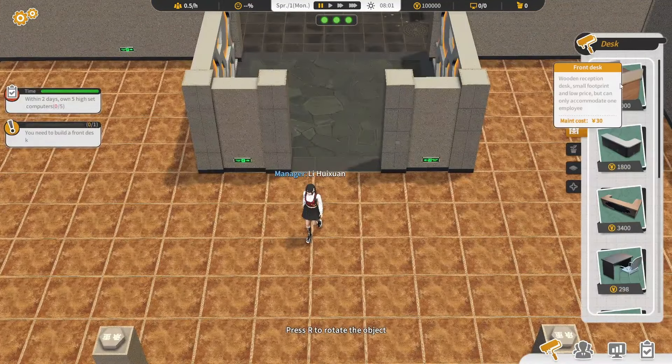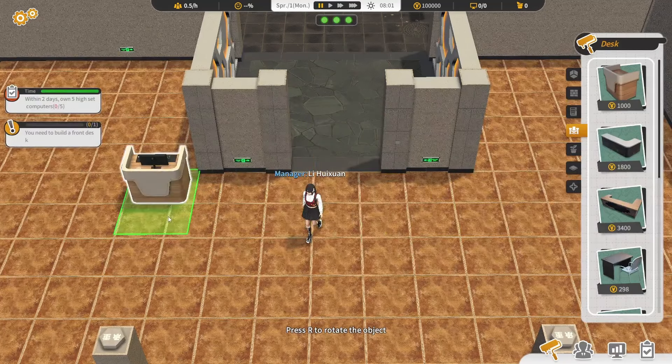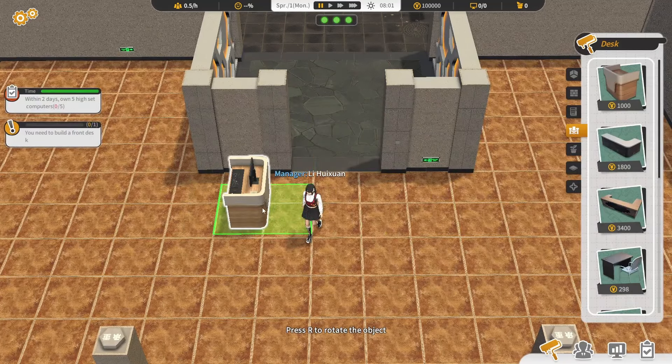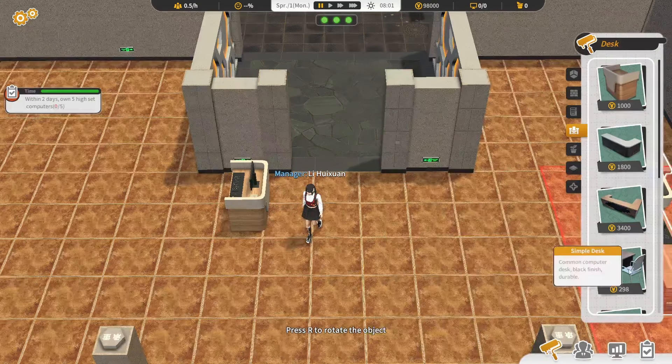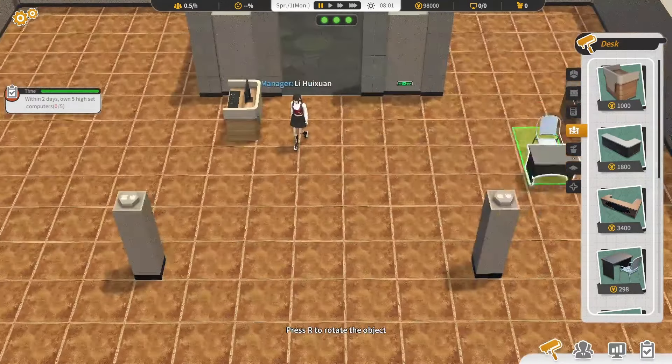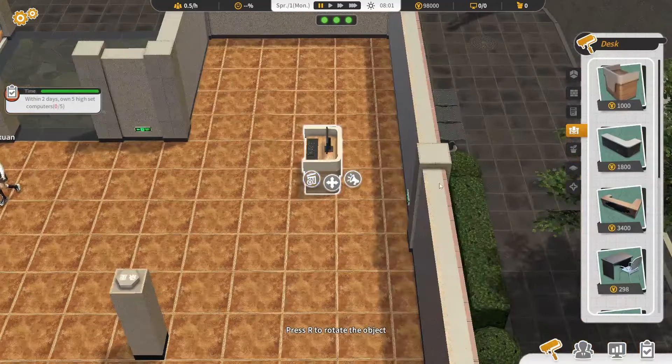First thing first, I need to build the front desk. I can have the front desk here — double front desk, three personal. Okay, now I need to build — oh there's another one.